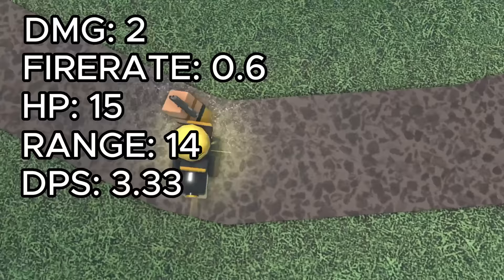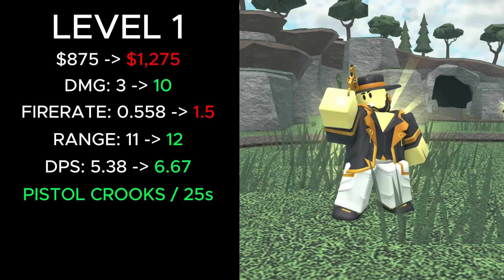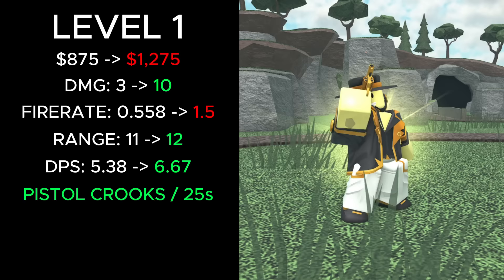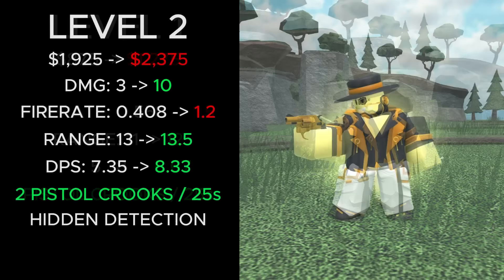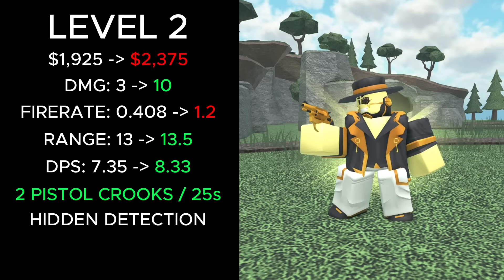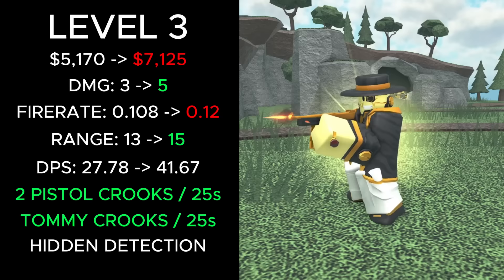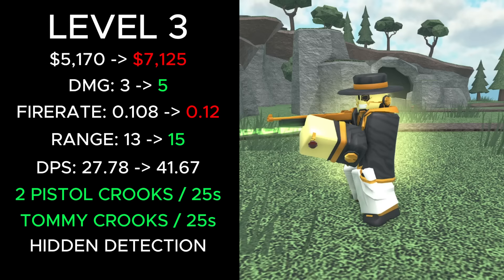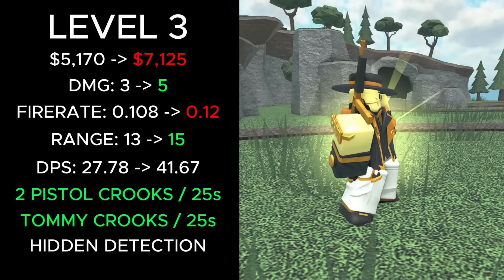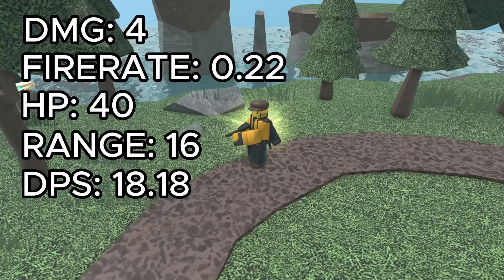Level 1's total cost went from 875 cash to 1,275, damage increased from 3 to 10, fire rate increased from 0.558 to 1.5, range increased from 11 to 12, and DPS increased from 5.38 to 6.67. It also now spawns crooks every 25 seconds. Level 2's total cost went from 1,925 cash to 2,375, damage increased from 3 to 10, fire rate increased from 0.408 to 1.2, range increased from 13 to 13.5, and DPS increased from 7.35 to 8.33. It also now has hidden detection and spawns 2 pistol crooks at a time. Level 3's total cost went from 5,175 cash to 7,125, damage increased from 3 to 5, fire rate increased from 0.108 to 0.12, range increased from 13 to 15, and DPS increased from 27.78 to 41.67. It now also spawns tommy crooks every 25 seconds. This crook deals 4 damage, has a fire rate of 0.22, 40 HP, 16 range, 18.18 DPS, and can shoot hidden enemies.